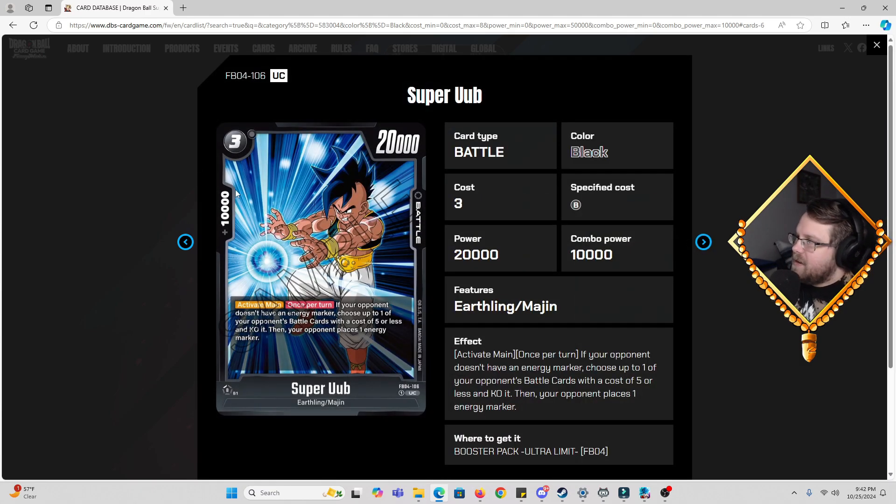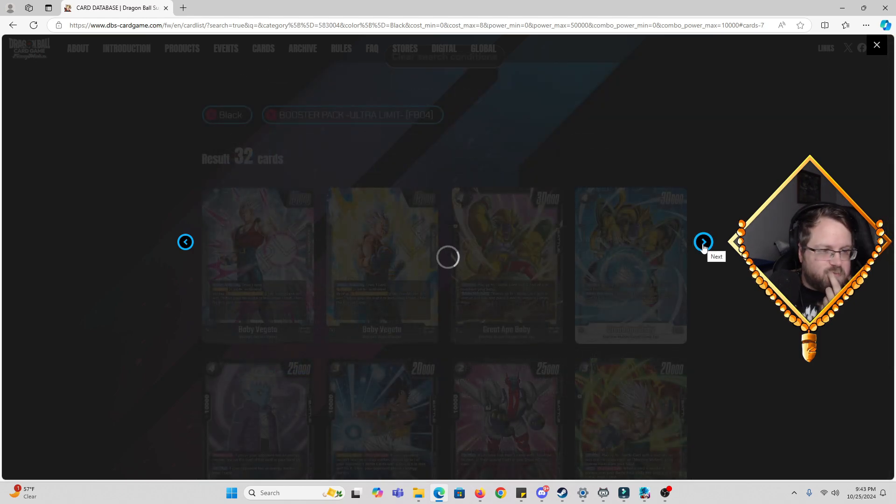Then we have Super OOM, three-cost, 20k power, 10k combo. Activate Main, once per turn: if your opponent does not have an energy marker, choose up to one of your opponent's battle cards with a cost of five or less and KO it, then your opponent places one energy marker. I think this is a very good skill. Being able to remove a high-end cost card — like a double striker Bardock or a four-cost Jiren — off your opponent's board for a marker is a fair trade. Very fair.